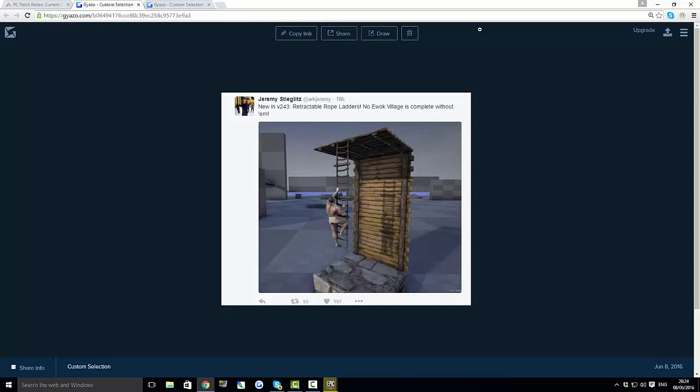With the new redwood biome, you'll be able to put structures on the big trees, which is going to be quite similar to Star Wars. You can take the ladders down and put them up at the same time — it's like those helicopter ladders you can throw out so someone can climb up, and then retract them back in.